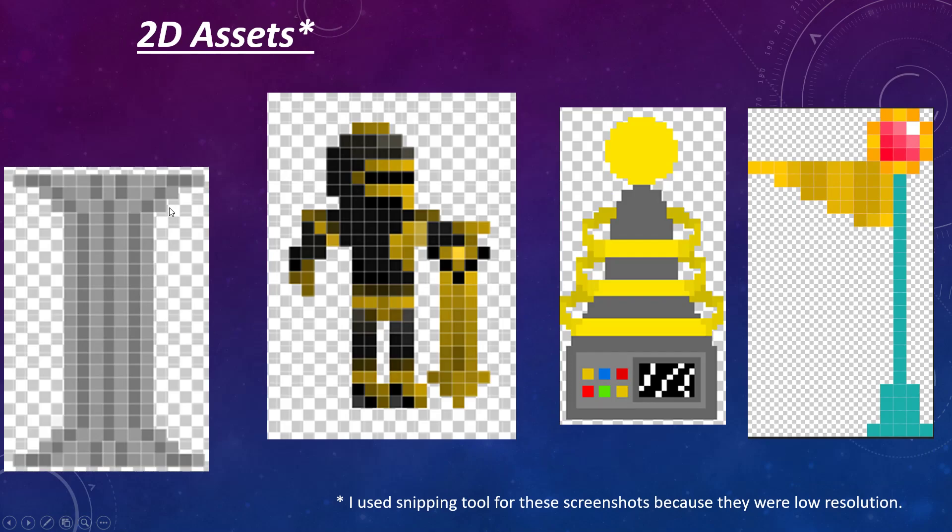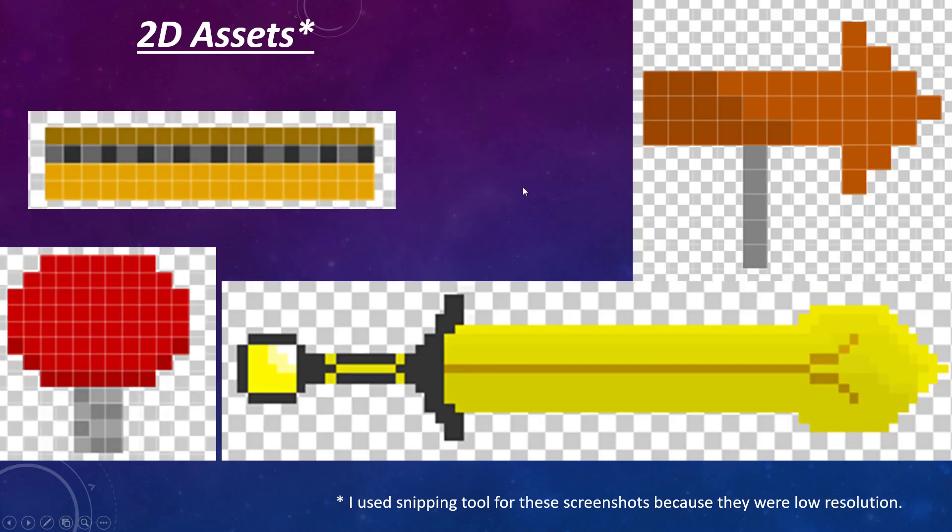And then we've got a lot more miscellaneous things for later areas such as pillars, a lot of technology related stuff, flagpoles and even the character himself, as well as boost panels, springs, a sword for the logo and a sign.